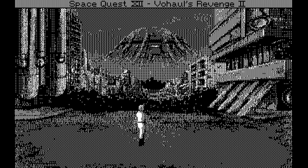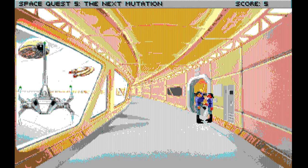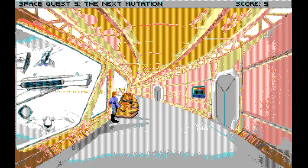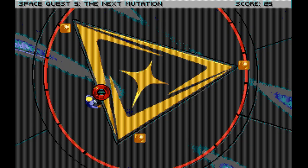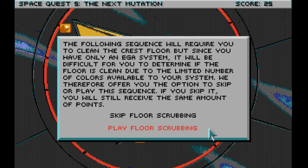So that's the first four games. Now, unfortunately, Space Quest V isn't as accepting of incorrect drivers as its predecessors. In fact, the worst thing we can do to Space Quest V is what it already does to itself. It does give you the option of running it in 16-color EGA, and that uses this godawful automatic downscaler driver making everything look quite terrible. But interestingly, it actually knows it is terrible, so if you try to play the crest cleaning sequence, you actually get the option to skip it because the color depth is just so abysmal.